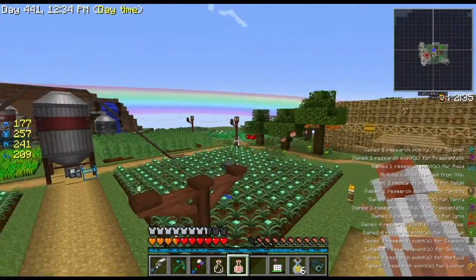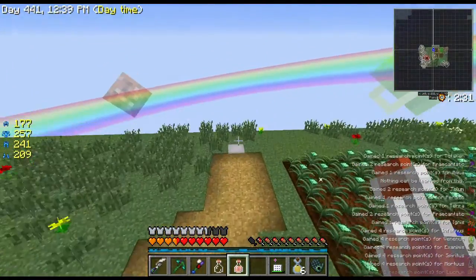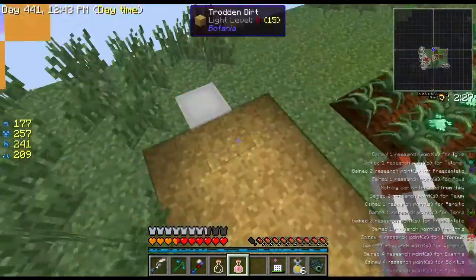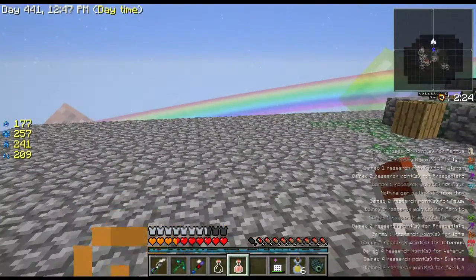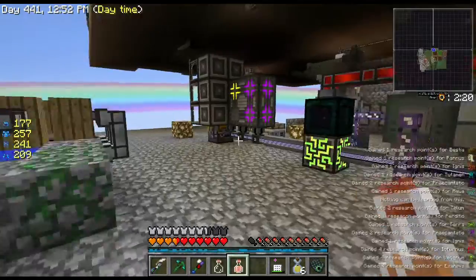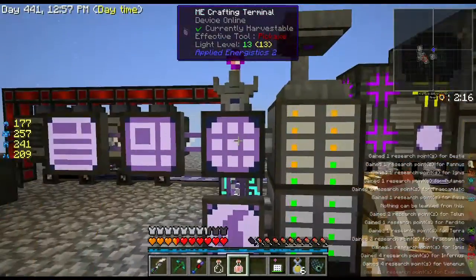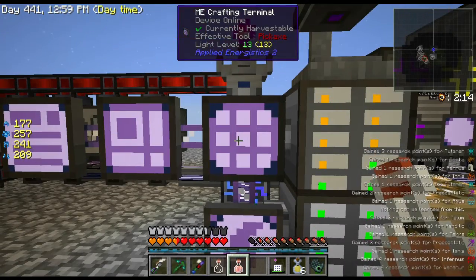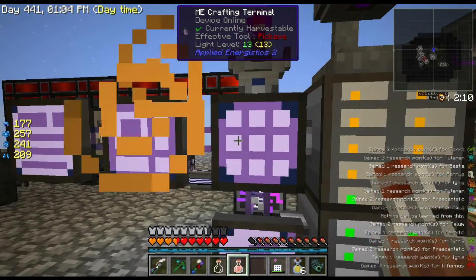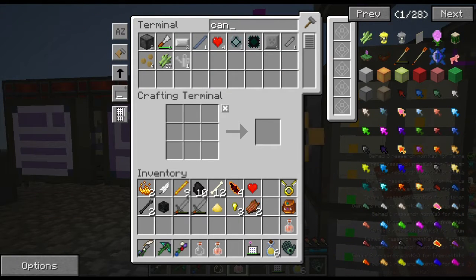I don't know how many blaze rods I'll ever really need — I can always just go to the Nether and kill guys. Let's see if I can make some heart canisters and get more hearts before ending. We're around 25 minutes, I can keep this under 30. I'd love to get an extra 30 hearts — right now I have about three and a half extra.